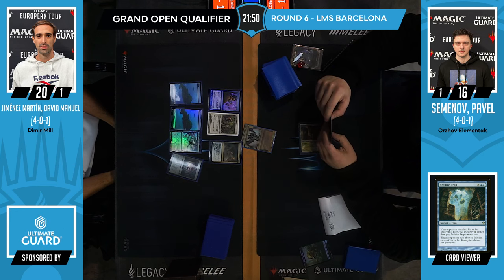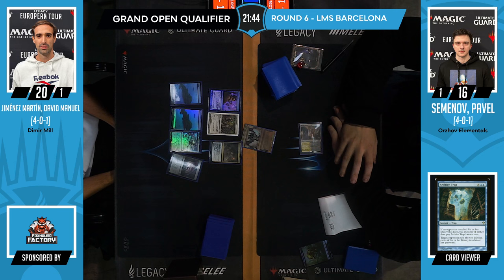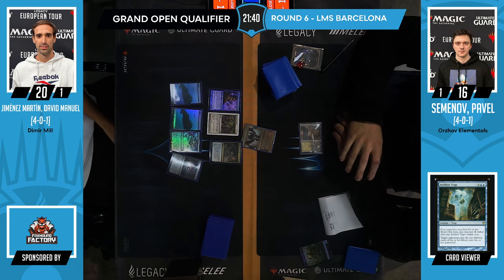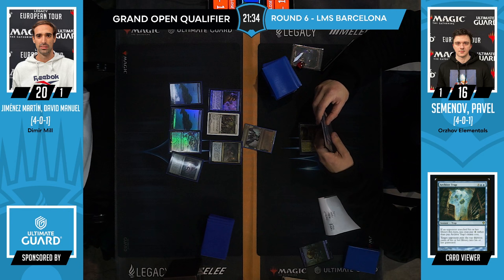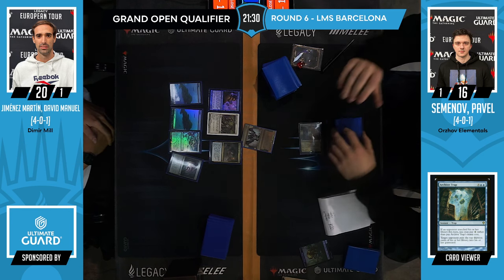If you're Pavel, would you be thinking of adding some more cards to your deck? I think you could add suboptimal expensive cards if you have them. A Murktide, whatever — just expensive cards. Looking at his sideboard right now, he doesn't have anything particularly expensive, so he might not. But you might sideboard up to, let's say, 63.